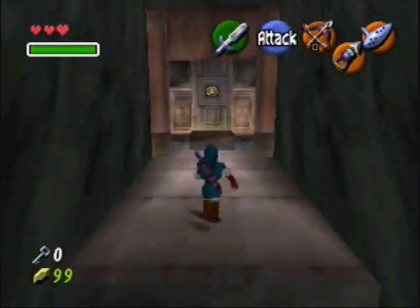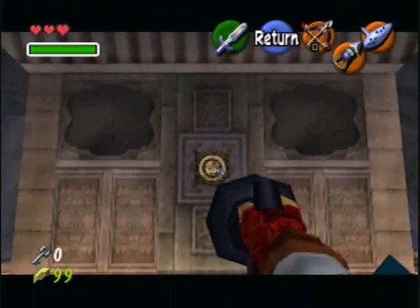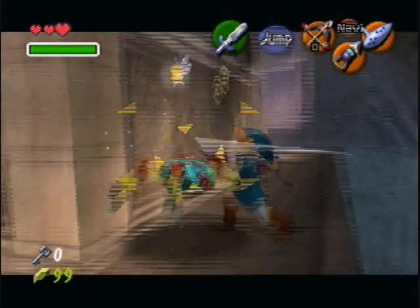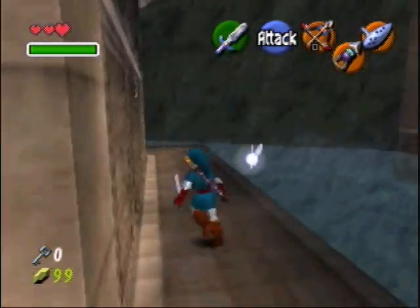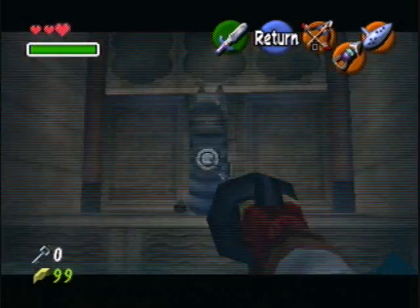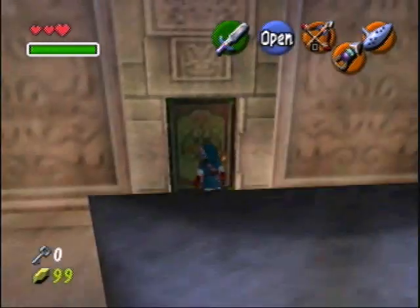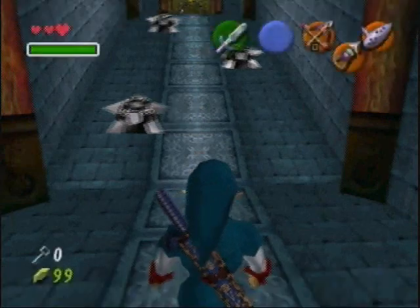Hello! We are at the center— we're back at the beginning of the Water Temple. And the boss room is— I am Blue Tunic Man. Anyways, the boss room is right across the hall from the main room.